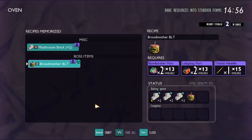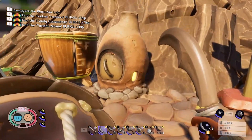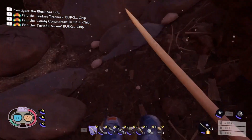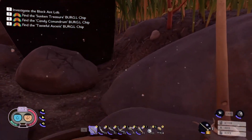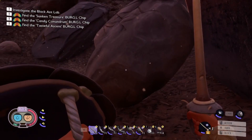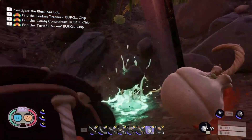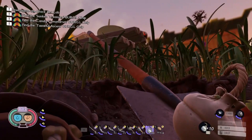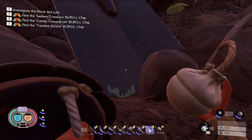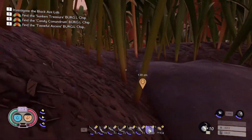Looks like we have a boss to fight — interesting! Let's head out to the black ant hill and come back to check this stuff out later. Before it becomes nighttime, we discovered a bomb spot right here next to the large shovel, so I want to grab some of those for my inventory. That was loud! Now we can access that picnic table — that's exciting.